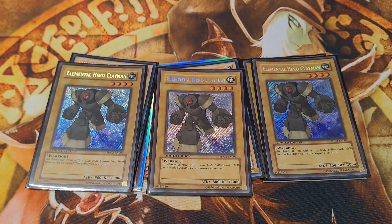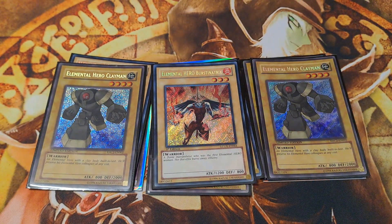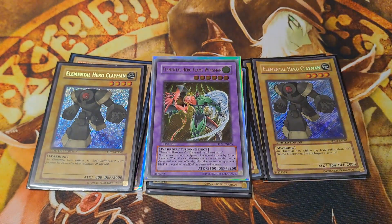A single copy of Elemental Hero Bubbleman is included here to fusion summon Elemental Hero Flame Wingman, who, whenever destroying a hostile monster, deals extra effect damage to the opponent's life points equal to the destroyed monster's attack value.